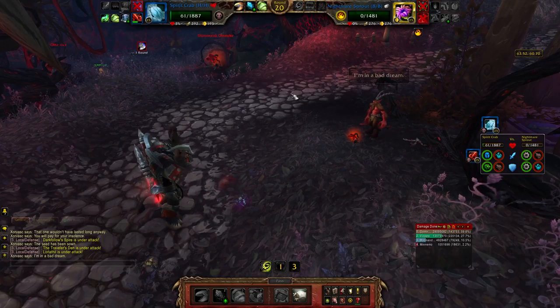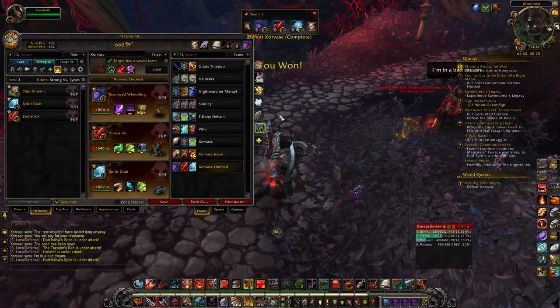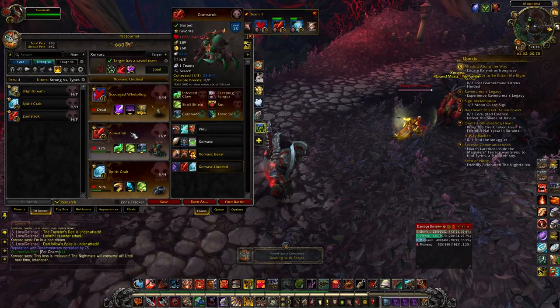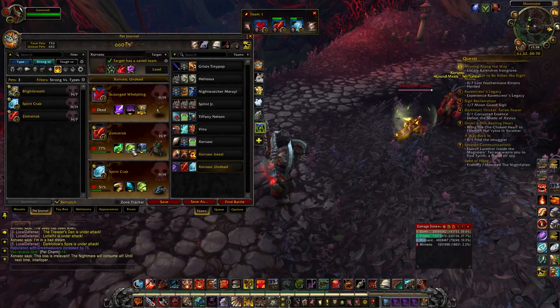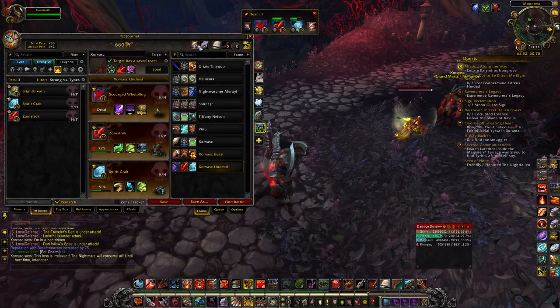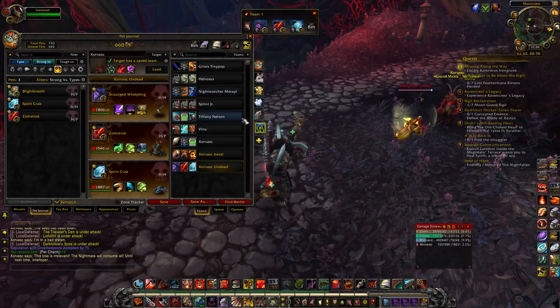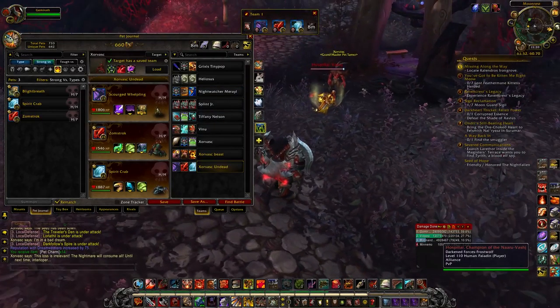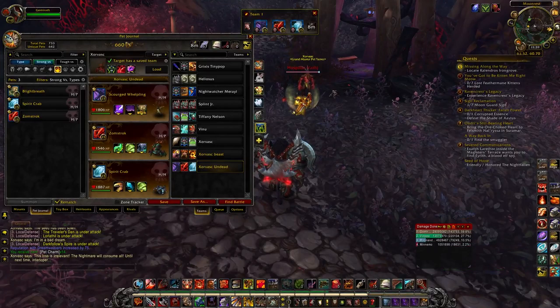Just all undead pets. That lineup was: Scourge Whelpling with Call Darkness and Shadow Flame, Zormstock or Zomestruck with Infected Claw, and then Carp-nato — a play on Sharknado — and Spirit Crab in my last slot. If you found this video helpful, a like rating is always appreciated. Hope you have a fantastic day, take care, and I'll see you next time!